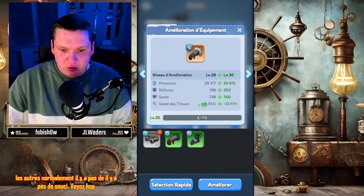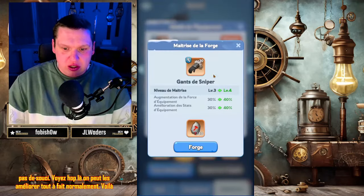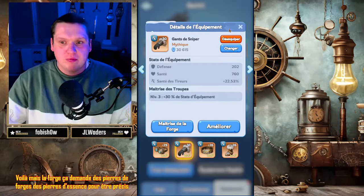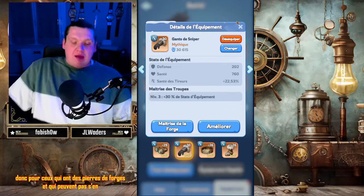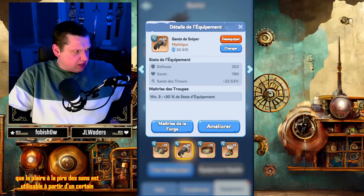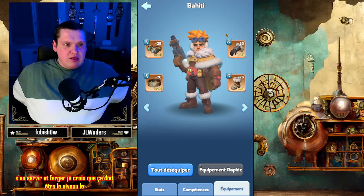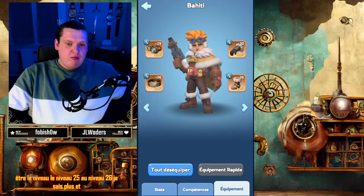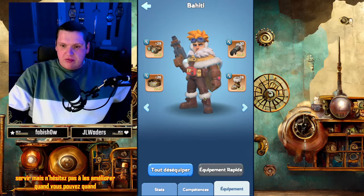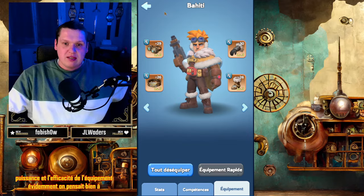Vous pouvez améliorer tous les autres normalement, il n'y a pas de souci. La forge demande des pierres de forge, des pierres d'essence pour être précis. Pour ceux qui ont des pierres de forge et qui ne peuvent pas s'en servir, il faut avoir des équipements mythiques. Je crois que la pierre d'essence est utilisable à partir d'un certain niveau, le niveau 25 ou 26. Avant, vous ne pouvez pas vous en servir. N'hésitez pas à les améliorer quand vous pouvez, ça augmente à la fois la puissance et l'efficacité de l'équipement.